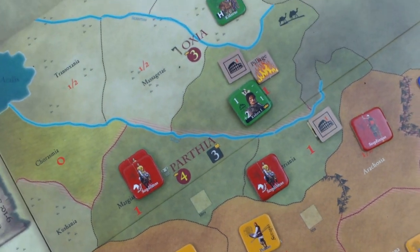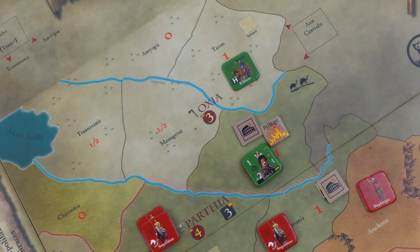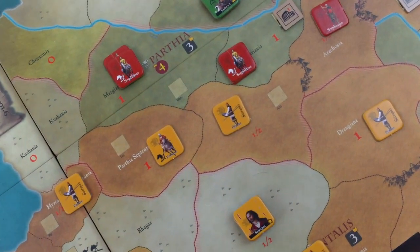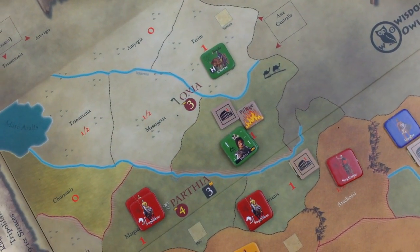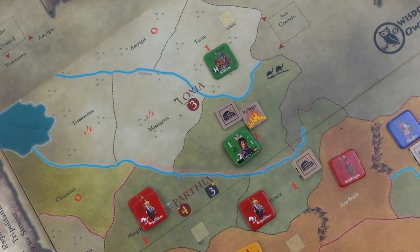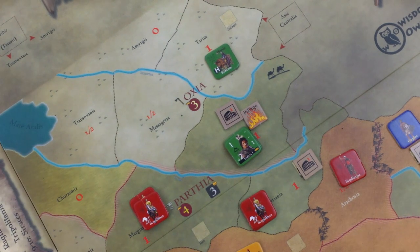Now that does put the Horde in danger theoretically if we were to end our turn, but the Sogdians can't move. It would require the Persians to want to come up there. Leader campaigns - that's the end of the invasion. Does this guy want to do anything? I don't think so - he is just going to relax. That was the last of the barbarian activations - good time to end the video. Next video we continue the military phase; it's time for the civilized nations.